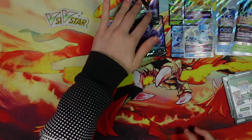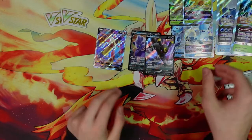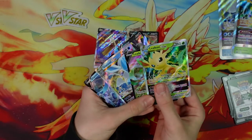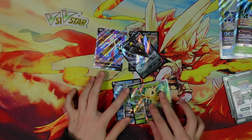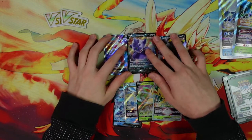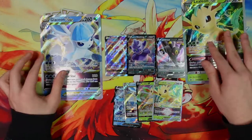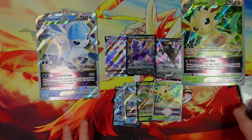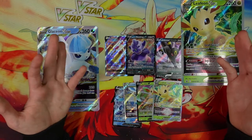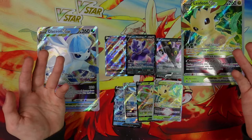We didn't get the best pulls — only three cards, but that's fine. These four are pretty amazing cards, and the V-Star idea is probably going to work out pretty well — bringing GXs back, kind of, in a way. These are all the things we got, so don't forget to like and subscribe. If you have any suggestions, put them down in the comment section below. I will see you all later — bye!